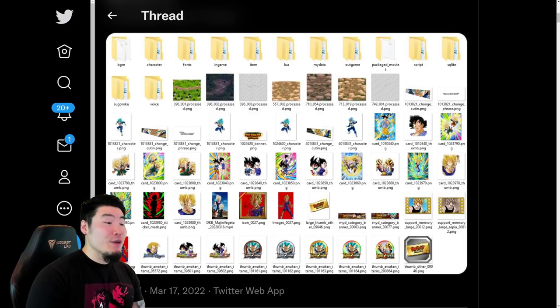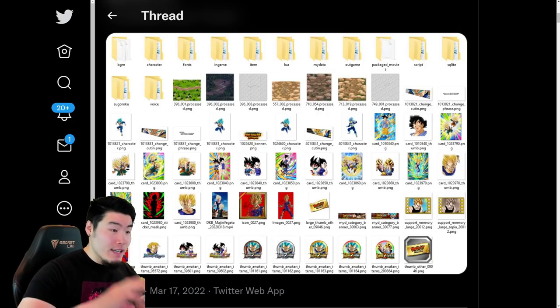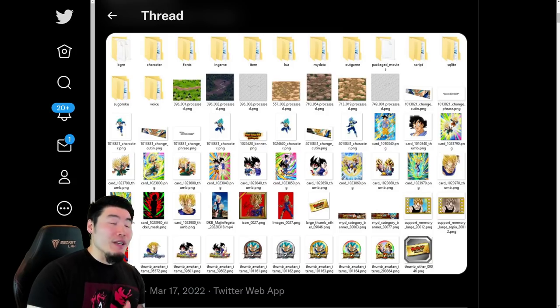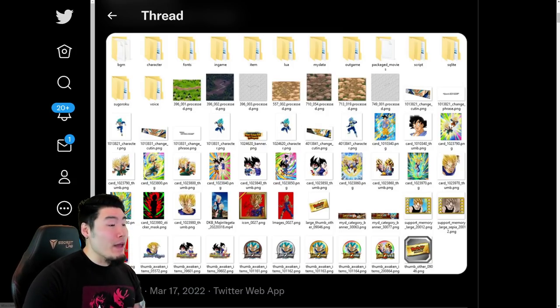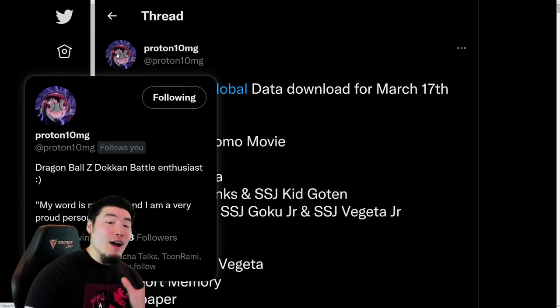A few hours ago, Global got a data download for our Saiyan Day celebration, which is starting in less than 24 hours from now. In today's video, we're going to be taking a look at everything that was included in this data download. Before we get into it, I want to give a big shout out to my boy Proton10MG on Twitter for posting all these assets. If you guys aren't already following him, definitely go ahead and do so.